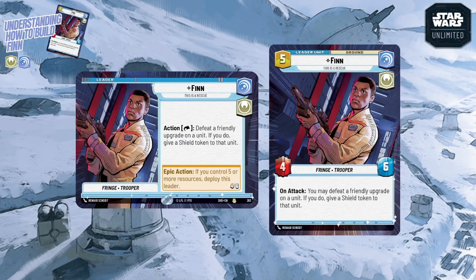As we always do, we start by looking at the leader card itself, because it's difficult to understand how to build a deck if you don't know what the leader does. Some leaders have a theme where they want specific kinds of cards. Finn is a little more generic than others — he doesn't need much around him to function. He has the Fringe trait, which currently does nothing, but more relevantly he has the Trooper trait, which gives him benefits from a small number of cards that care about Troopers.